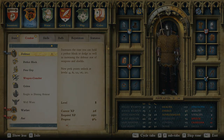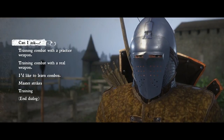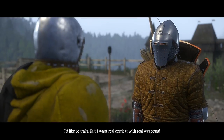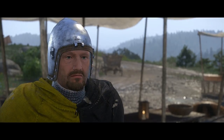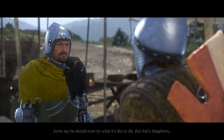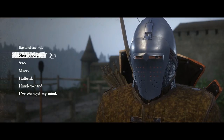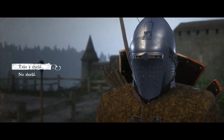In the last video, we talked about how you can get some training from Bernard — he'll give you basic level training in sword, axe, or defense. But if you don't have any other skill, you can't do the mid-level skills with that. So what you need to do is actually fight with Bernard, and I recommend doing it with real weapons.